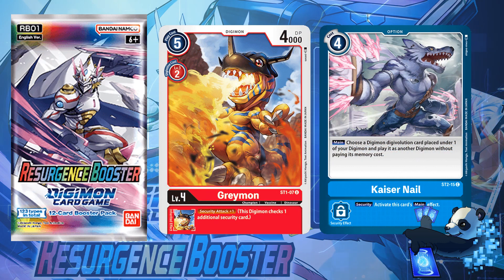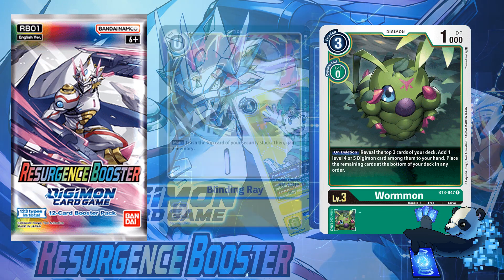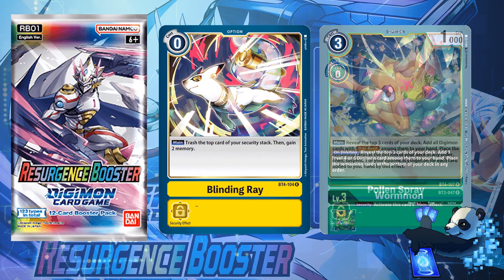For the major changes, you may have combed through the list already looking for them — there are only three. Number 1: BT3 Wormont is not shown in the reprint list for the English Trading Card Game. Number 2: Blinding Ray, a fan favorite, is also not on the list. Instead, this slot has been filled with Pollen Spray.